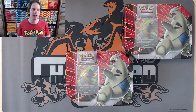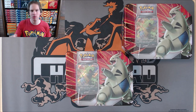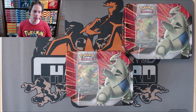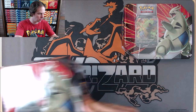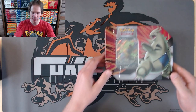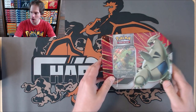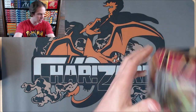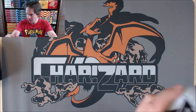I'll get these tins opened up, one at a time, just to show the pull rates. I'm hoping for some very good pulls. I was happy to see Collector's Cash selling some Pokemon TCG products for less than MSRP - it has been quite some time since I've seen that. I'll get the plastic wrap off; just the middle section has plastic on it.